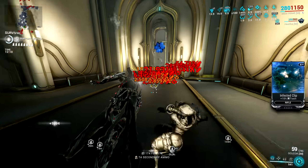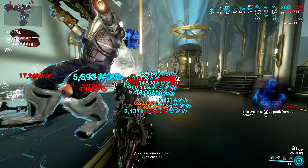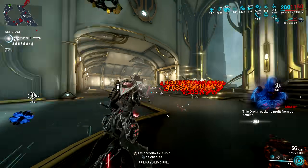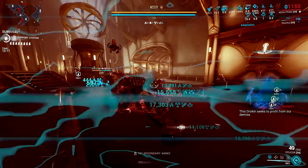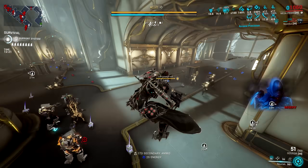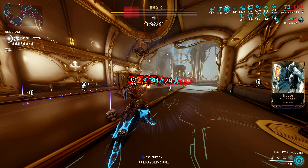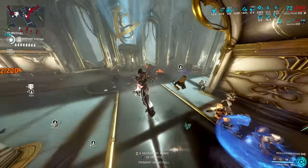The best use for Topaz Peacemaker would probably be survival or any endless missions where you can stack the full critical chance buff. On the other hand, the Emerald Archon Shard is a godsend for Mesa, especially against armored enemies. You might say there's no need for stacking Corrosive since we have full defense strip with the Helminth system, and Emerald only strips armor and not shields — but I think you'd be wrong.